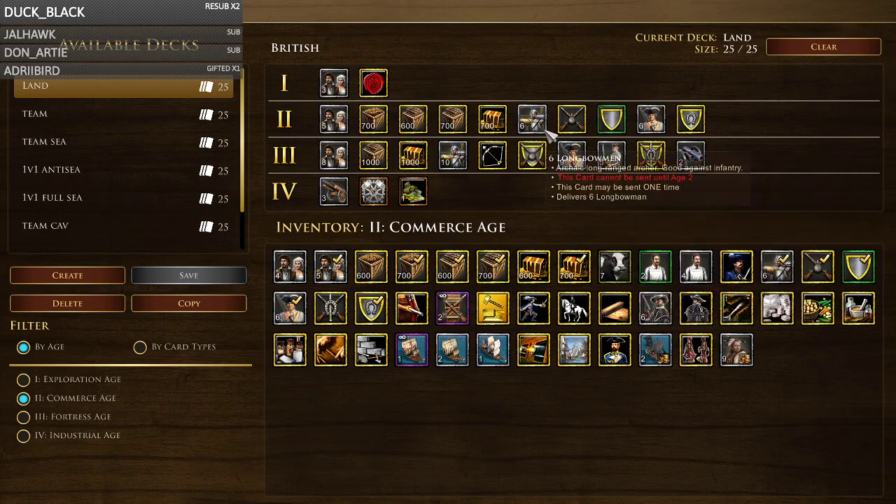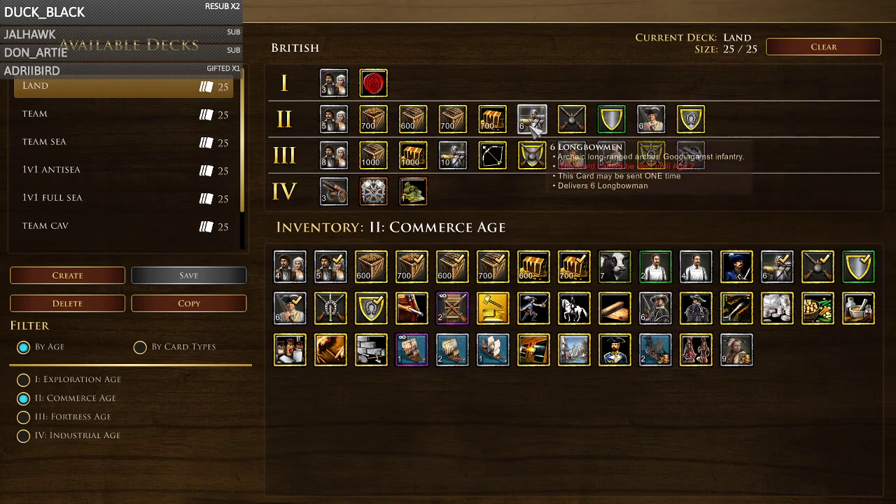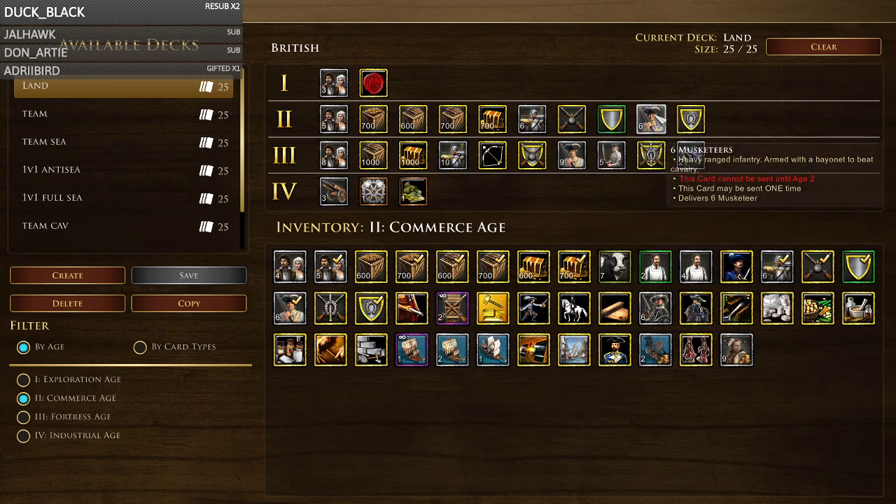You could argue you only need one military card, but I like to have both for diversity. Six musk is good for any cav pressure and musketeer pressure, good for forward base wars. Six longbows is good versus infantry rushes like musketeer-strelet, skirm-pike, or Inca bow-pike. In a defensive position against infantry you want longbows; offensively you want musketeers. You've also got upgrade cards to make your Age 2 units very strong — two musket cards basically make them veteran, and cav HP is great for tanking with hussars.